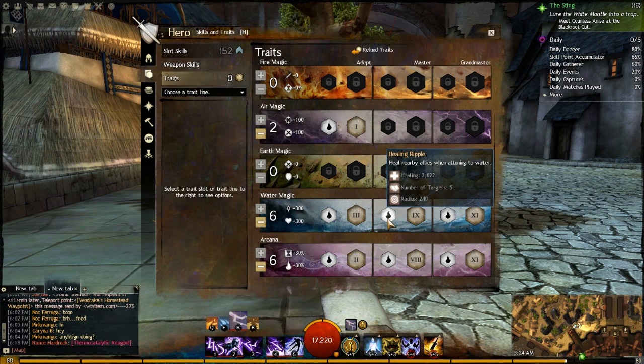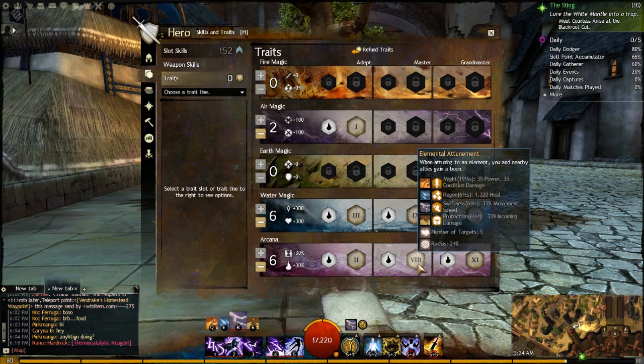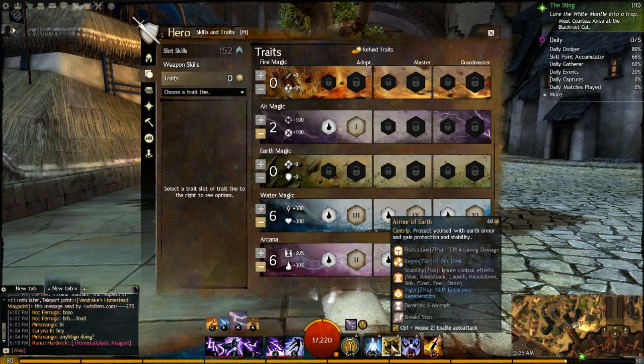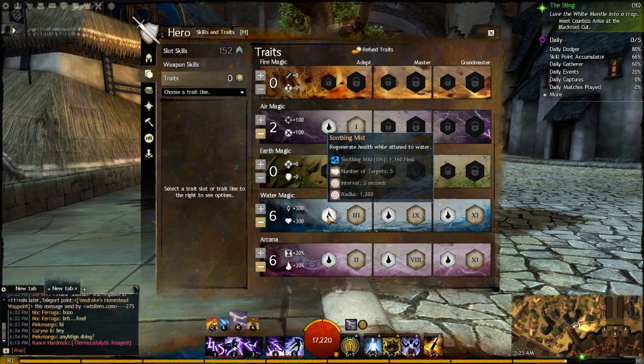Back in Water: Healing Ripple — heal nearby allies when attuning to water — heals yourself and nearby allies for a little over 2,000. Because we have Elemental Attunement, we gain a boon every time we go into an attunement; going into water gives us regen, so just entering water cures a condition from ourselves and all allies, plus we get the Healing Ripple. Cantrip Mastery reduces recharge on cantrips — since we're running all cantrips, this makes sense. Armor of Earth is now 60 seconds traited instead of 72, which is a pretty big deal.